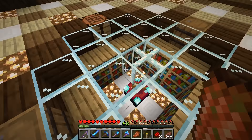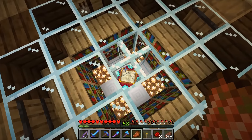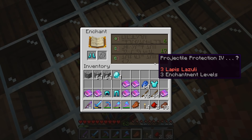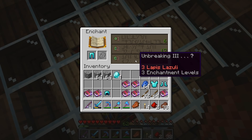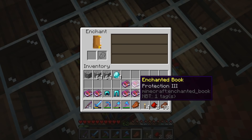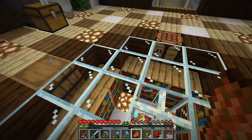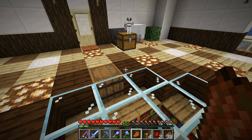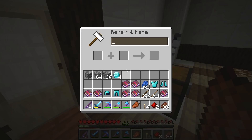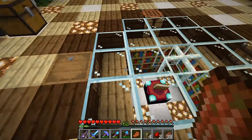Let's go ahead and grab some lapis and see what we can get. So protection 3 — not happy. Projectile protection. Is it still best to just put protection on all your armor? I forget. Because I know it used to be just put protection on everything, but is it efficient now to actually put projectile protection and blast protection, or is it pretty much just put protection on everything? I don't know.